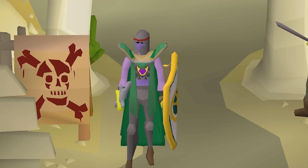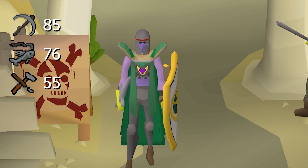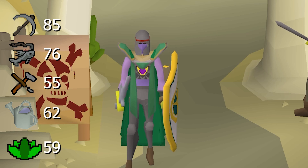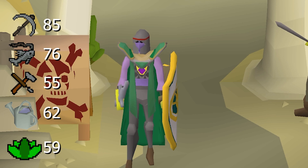Welcome to this new episode of our skiller adventure. The goal of this episode is to fulfill the requirements posted for the previous Wintertod episode. The first things we want to tackle are 85 Mining, followed by 76 Fishing, 55 Crafting, 62 Farming, 59 Herblore, and of course 90 Woodcutting which we've already completed. The herbs, ores, fish, uncut gems, seed drops, and logs are all based on the player's skill levels at the time of opening the crates.